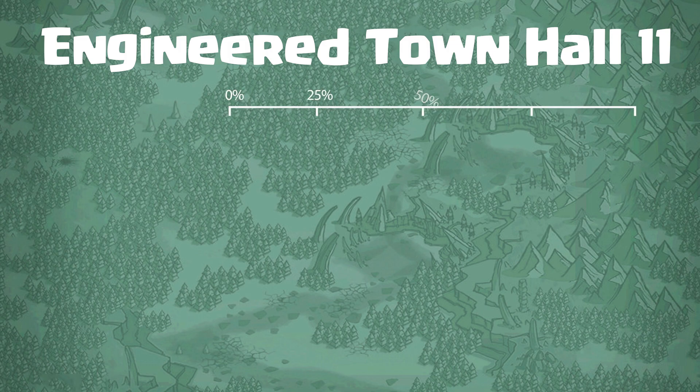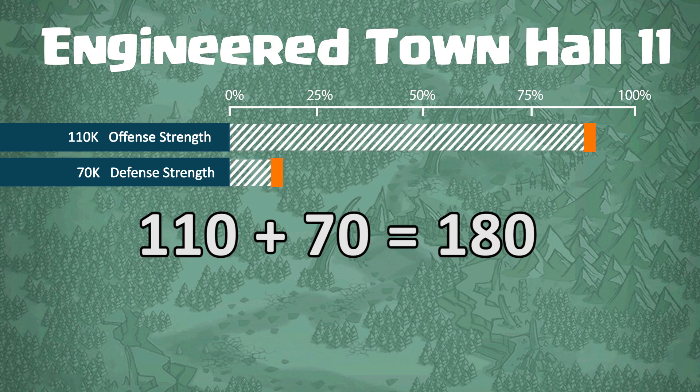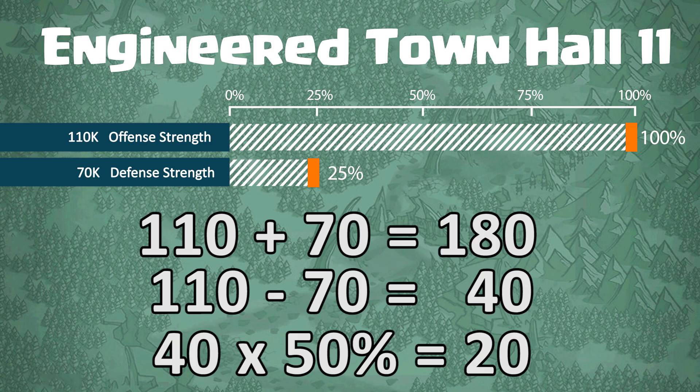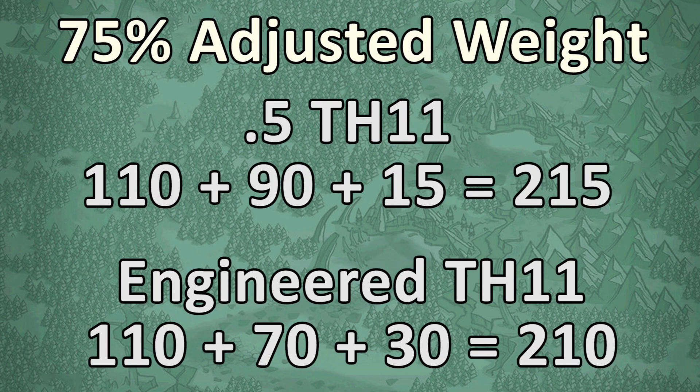Now let's apply this same theory to an engineered town hall 11 who has a max offense of 110 but a defense of only a max town hall 9, so 70. The difference is 40; 50% of that is 20. Add that back on and this engineered town hall 11 has an adjusted weight of only 200. If this theory is true, that would put that base at 200,000 — which is 10,000 less than our hypothetical .5 base. That 10,000 is the weight of a max eagle or inferno basically being given to the engineer clan to put wherever they want. At a 75% balancing adjustment, the .5 sits at 215 total weight and the engineer at 210 — the advantage difference is essentially a level one eagle.